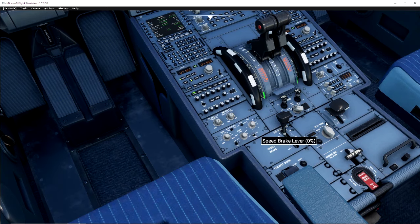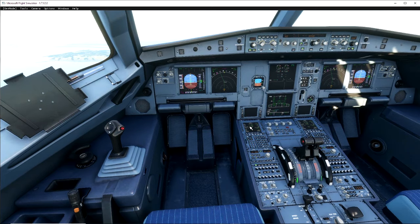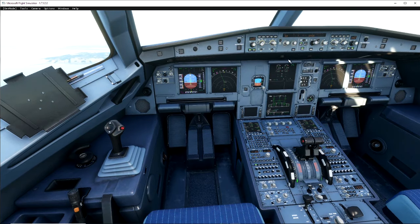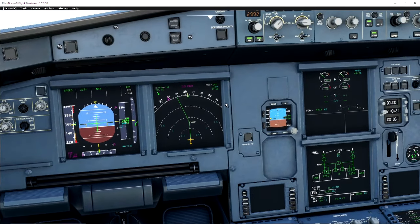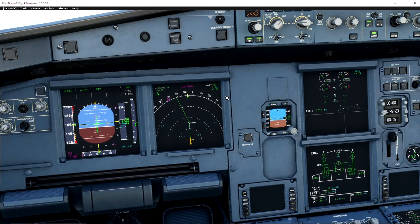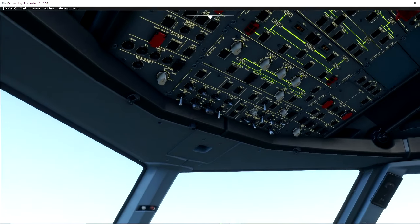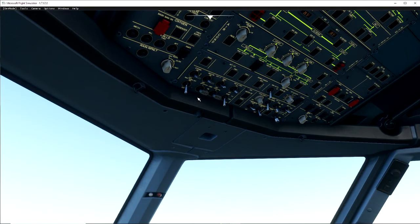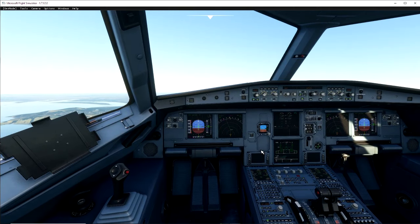Let's configure the speed brake — I'll lift that up now, setting the speed brake to automatic. We still have a couple of notches of flaps to drop. I accidentally dropped another load of flaps but we're at okay speeds for that — 160 is fine. We can stay at 160 until we go around this bend. Also, make sure your landing lights are on, they should be on once you're under 10,000 feet.